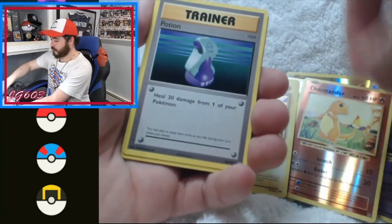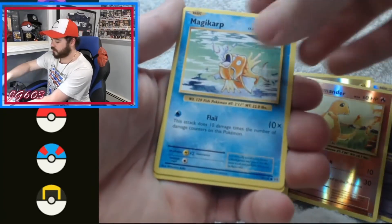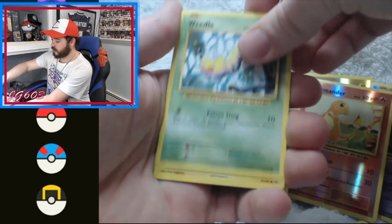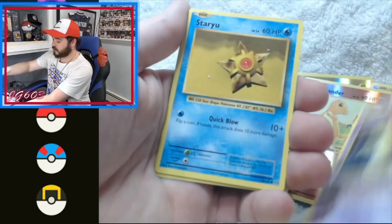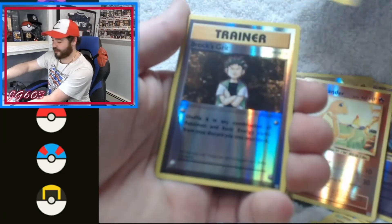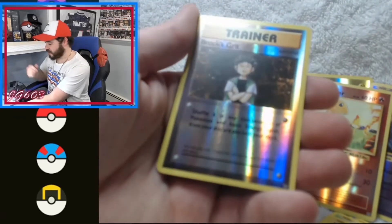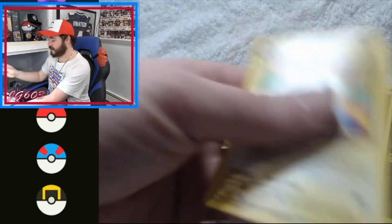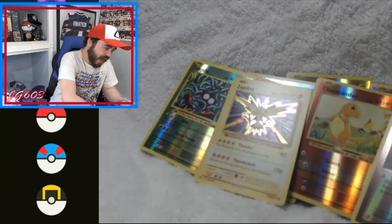Here's a Machoke. Now there are some reverse holos you can get good value out of — Charmander, Charmeleon for example. Beetle, Electabuzz, Brows. Trainer cards are holo — Brock's Grit! Brock's Grit reverse holo, and the rare is yet another Electrode.